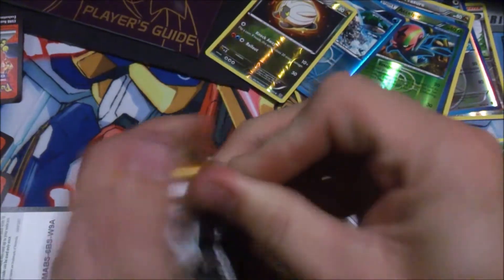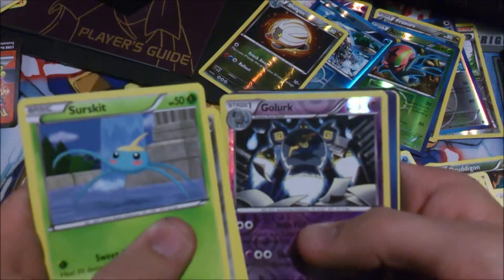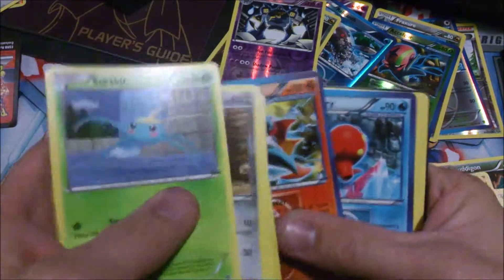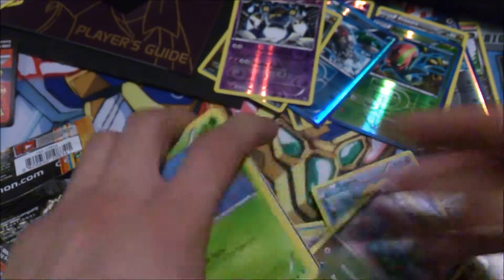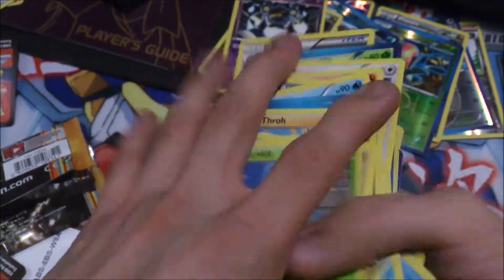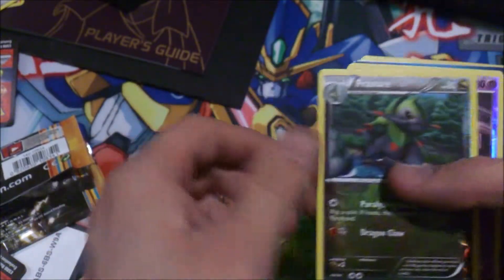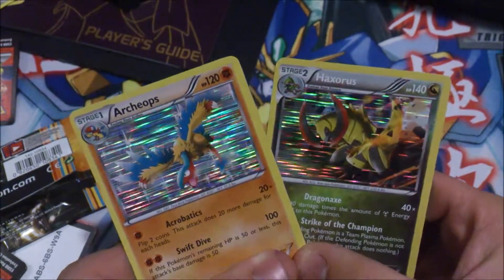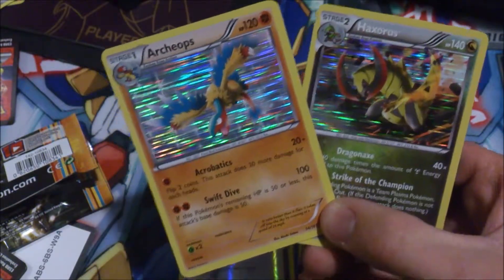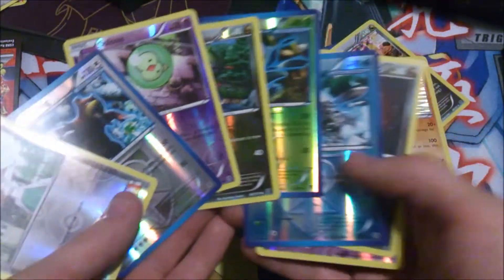Last pack guys. Surskit, Aipom, Drifblim, Kangaskhan, Throh, a cool looking Golurk, Vullaby, Arcanine, Unison, and Chatot. These are all the commons and rares — I'm not gonna go through all of them, but we'll go through the holos. We got two holos. If you hear anything in the background, that's my computer — sorry about that. Here are our holo rare things from the packs.